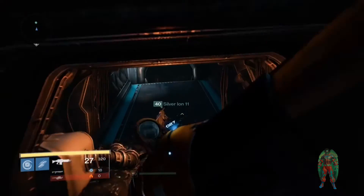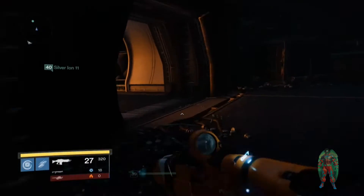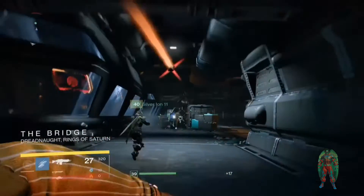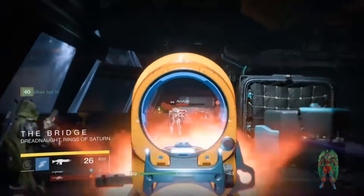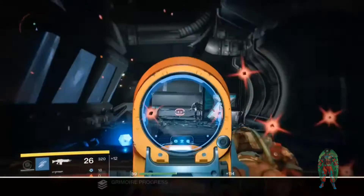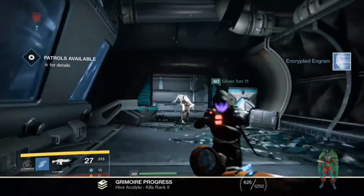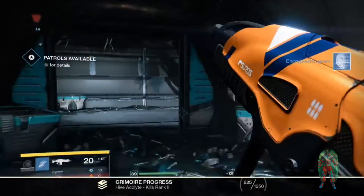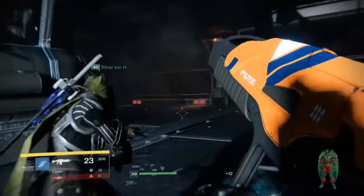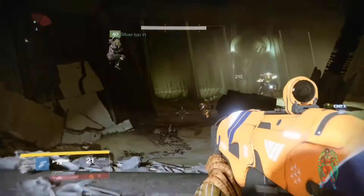Just follow this path. There's going to be a couple of enemies here but nothing we can't handle. I was only level 39 at the time — not a high light level or anything, I just got there. Kill the stragglers and you will come to this boss. It's literally just a giant Knight but he's awesome.